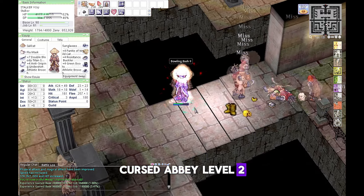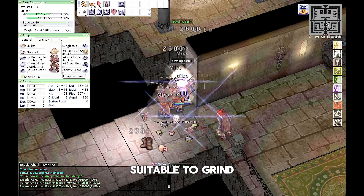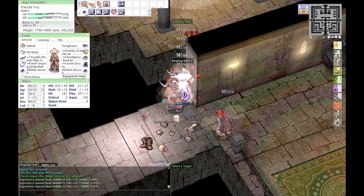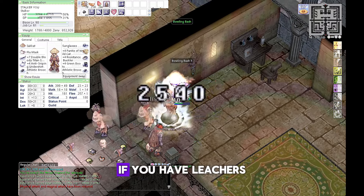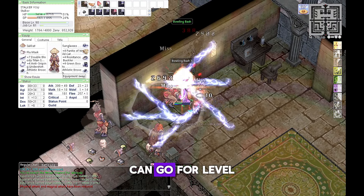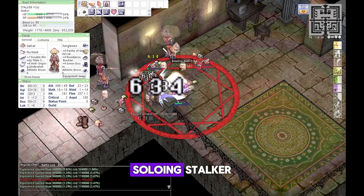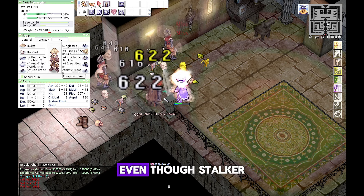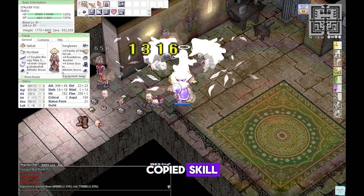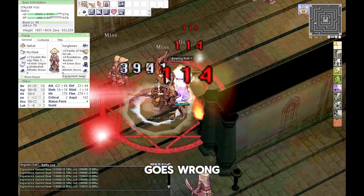Cursed Abbey level 2 is for those driven by challenges — suitable to grind your level to 99, but beware of Fallen Bishop as the MVP might not be friendly at all. If you have leechers on the server, you can go for level 3 or Morocc Field 21. Soloing as Stalker is pretty challenging, especially regarding skill usage.